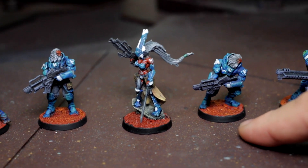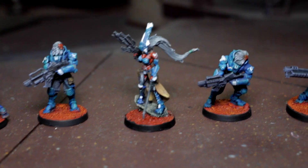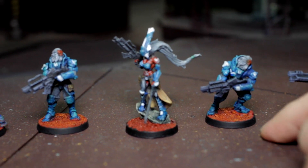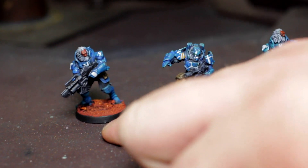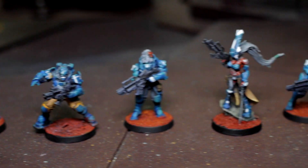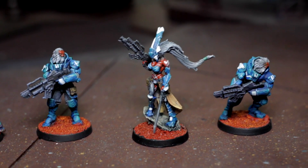Next is one of the basic Vanguard infantry that you can get. They all come with combi rifles, and I have three different versions of them. They're kind of like your basic line infantry — they're there to take the brunt and try and dish out some of themselves.